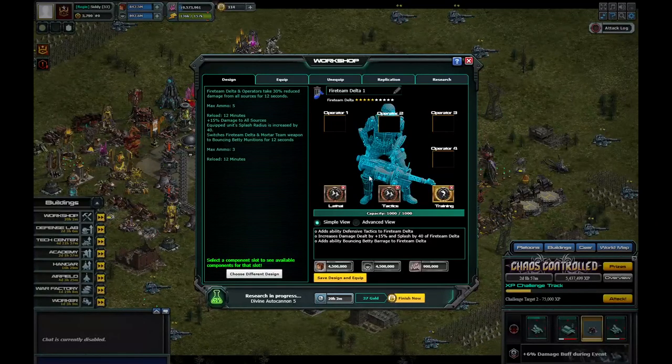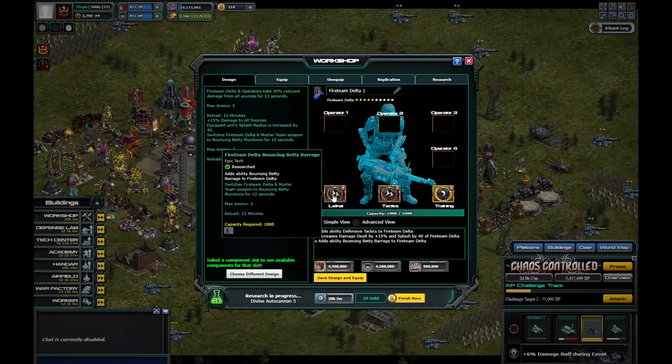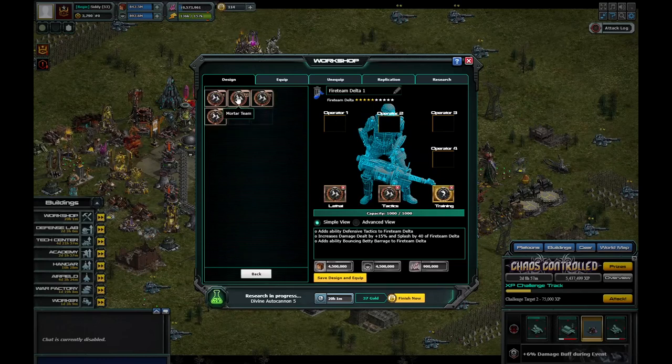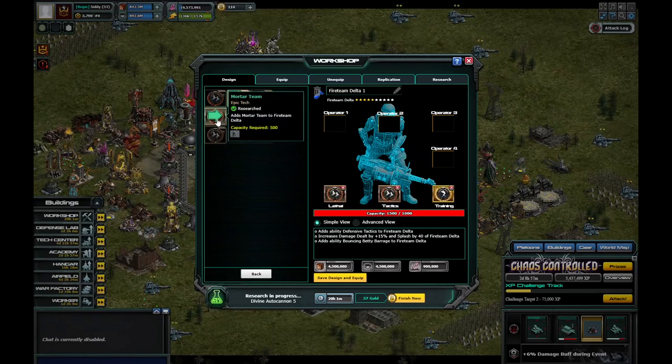What's going down Commanders? I'm going to add the Bouncing Betty to Fireteam Delta. Basically, it switches Fireteam Delta and Mortar Team weapons to Bouncing Betty munitions for 12 seconds. Once you get this up to level 20, you can add all the other three or four operators to it. If you want them all to have Bouncing Betty, you've got to put the Mortar Team on.